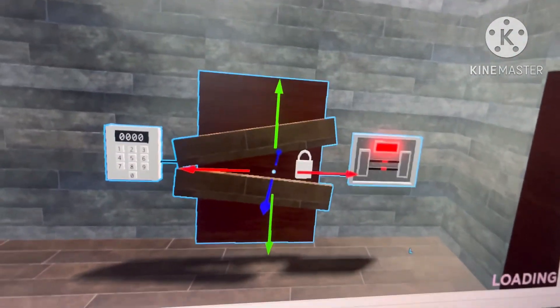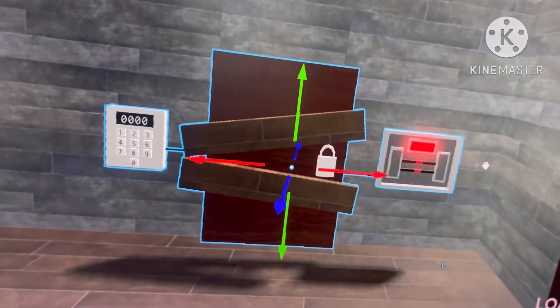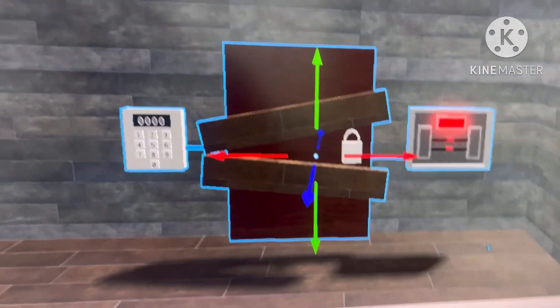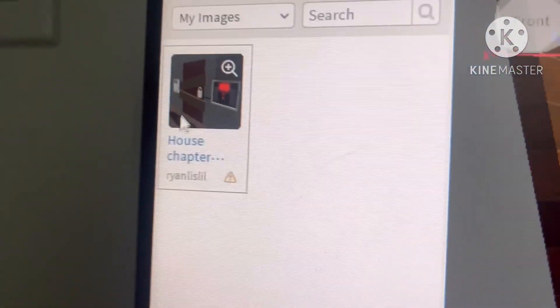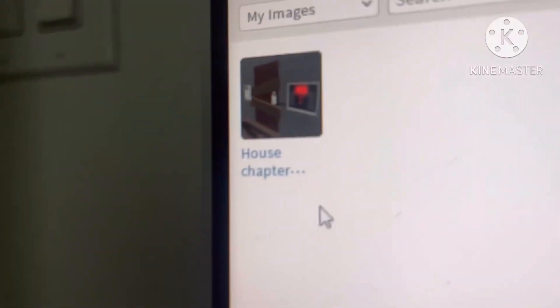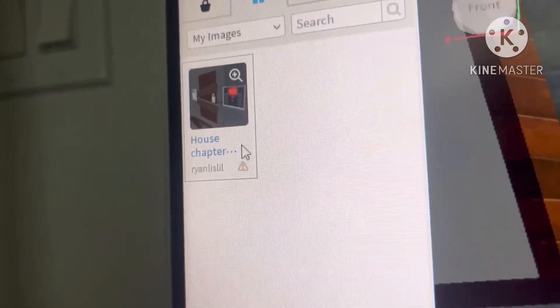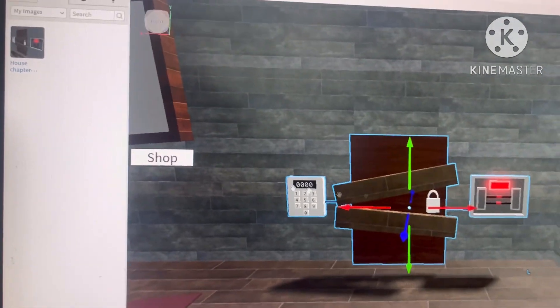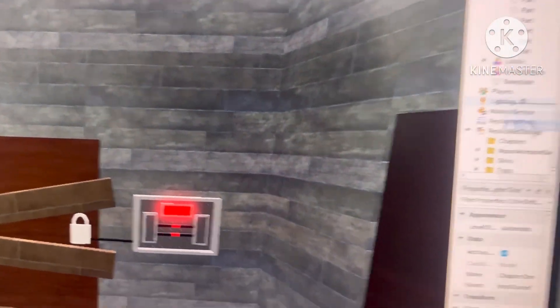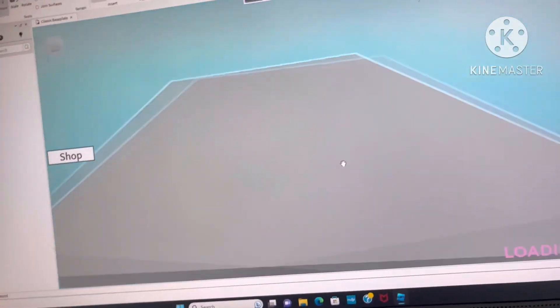Next we're going to get the house chapter image so that when we start the chapter we can see it. This image is made by Ryan Lazale. We're going to right-click it and copy the asset ID. Then we'll close the house and close Chapter One, and put it back into the chapter section.